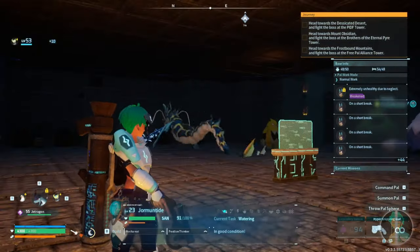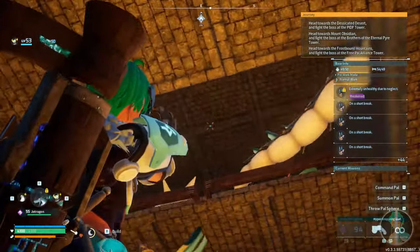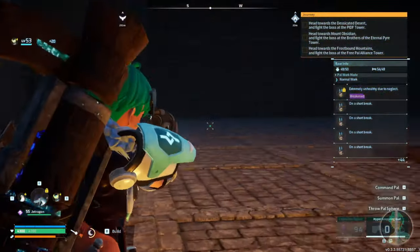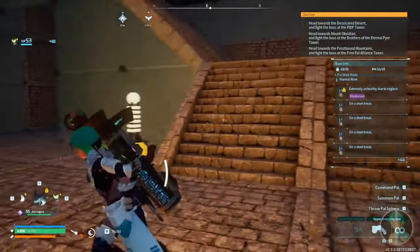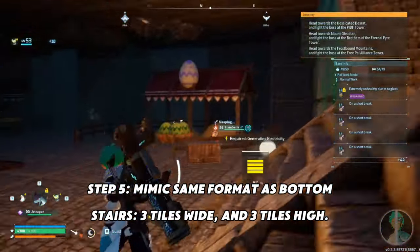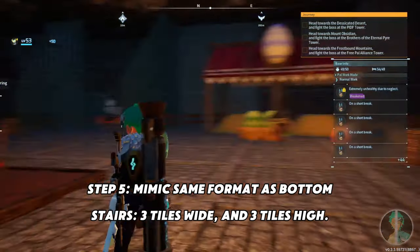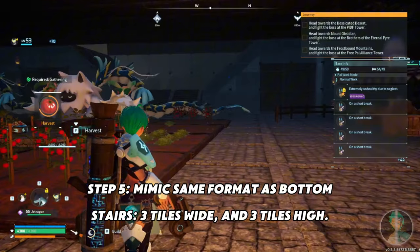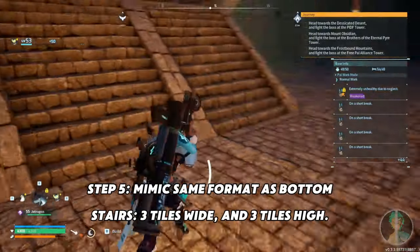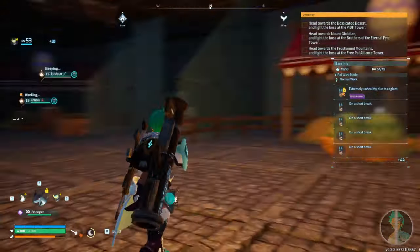It looks nice with a big open space so pals do not get stuck. Moving on to the second floor — this is my elevator by the way. The second floor has breeding, farming, and eventually grazing. It's the same exact layout: stairs three tiles wide and three tiles high. You're just doing the exact same thing; reference back to this video or look at your side — your stairs and cats should mirror each other.